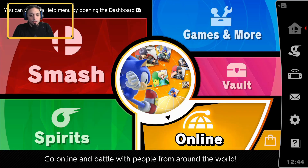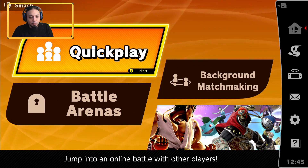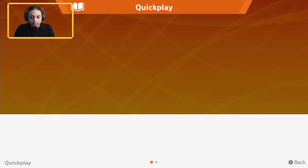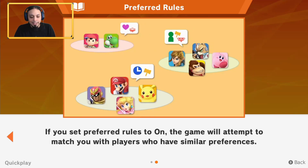Hey, what's up guys, it's the chosen one. Today we're playing Super Smash Bros Ultimate and I want to go over a couple things online and show you guys the difference between quick play and battle arenas. First of all, quick play — compete with other players online as you fight to raise your global smash power. You can also enter as a two-person team on one system, which is really fun if you have your friends with you.